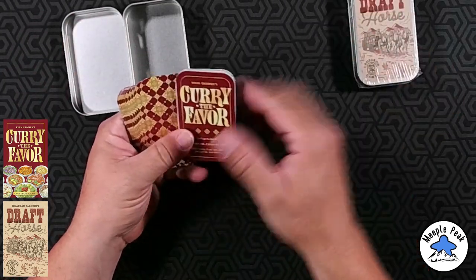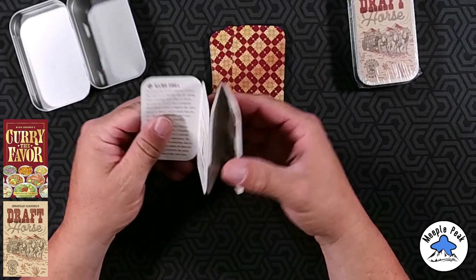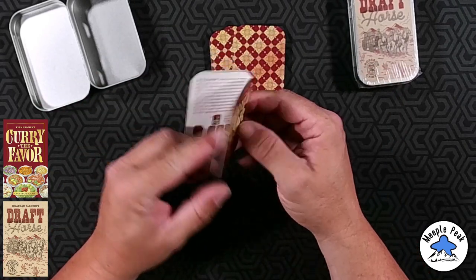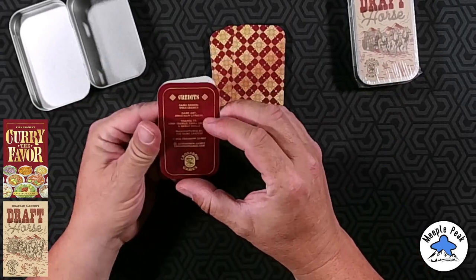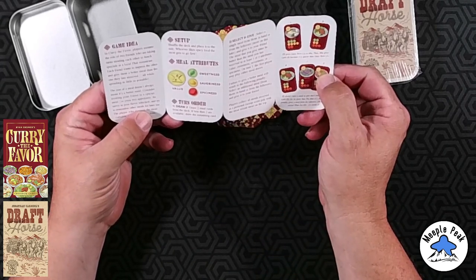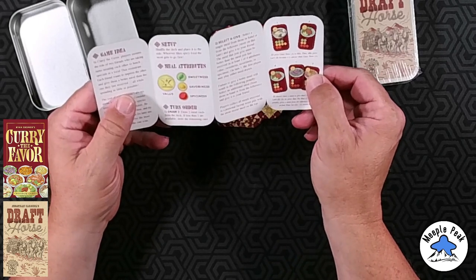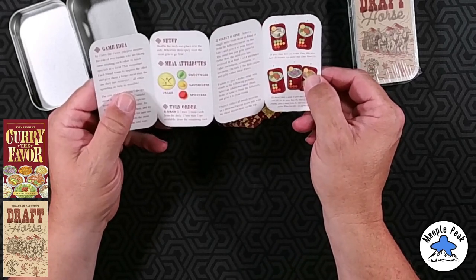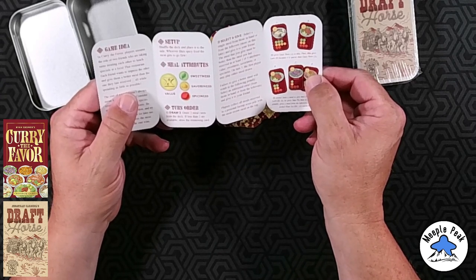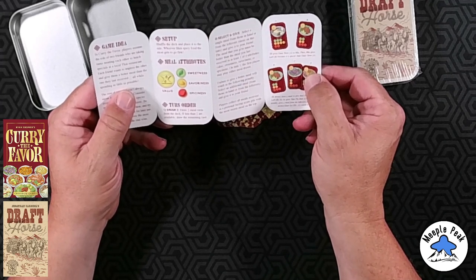There's not much in Curry the Favor. No component breakdown that I can see. Setup game data. Meal attributes: sweetness, savoriness, spiciness with a value of X. Turn order: draw two meal cards from the deck. If less than two are available, draw the remaining card.